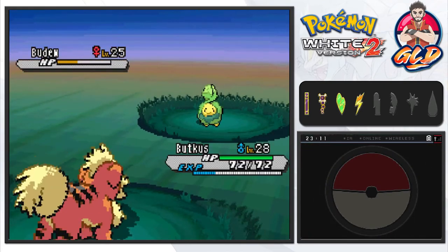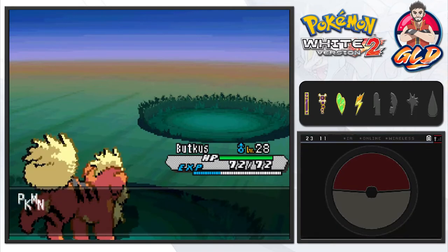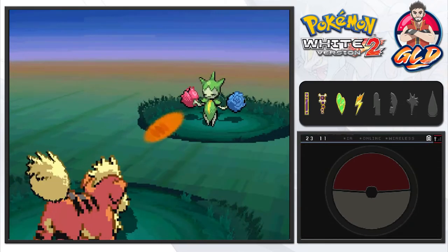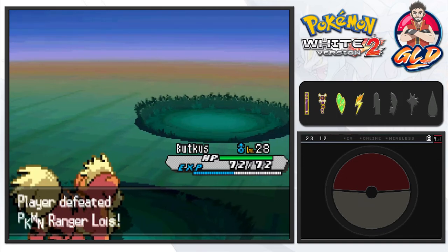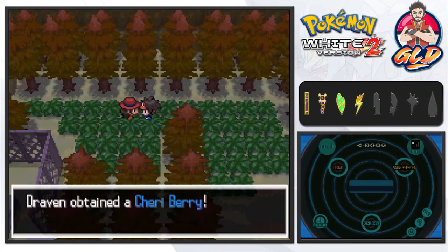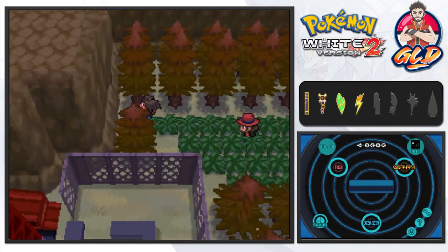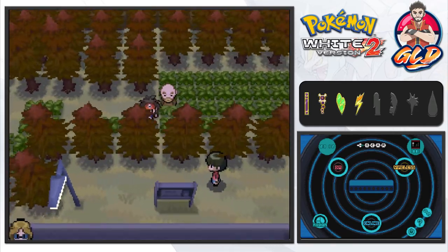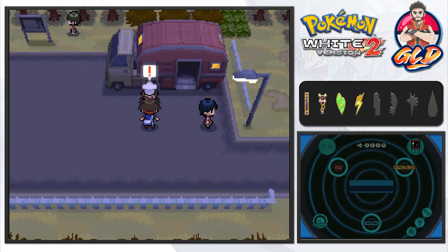Here comes a Roselia, so let's use Budkis and its Flame Burst. Look at that — Flame Burst, fainting, and we get more experience points for all of us. If you defeat a Pokemon Ranger you will get a berry, which is pretty good. There might be an item around here — nope, just more trainers to take on. I'm just going to have to speed button through all of this. Talk to that lady and she's going to try to battle you.